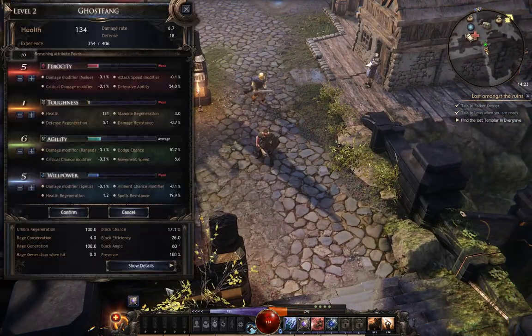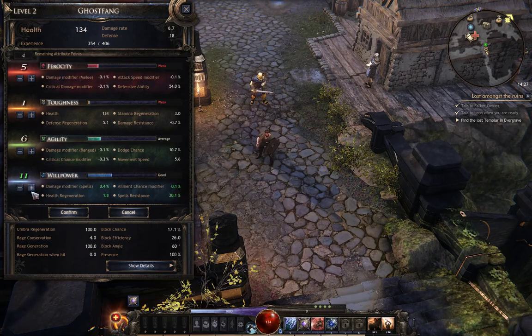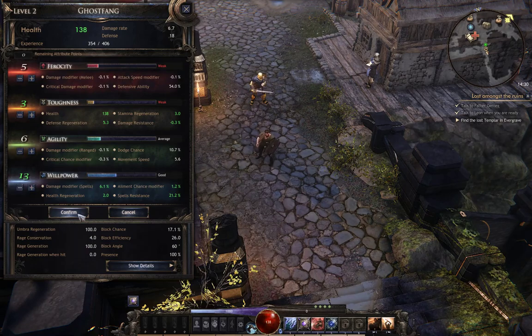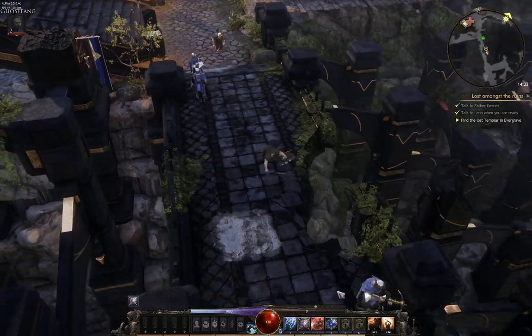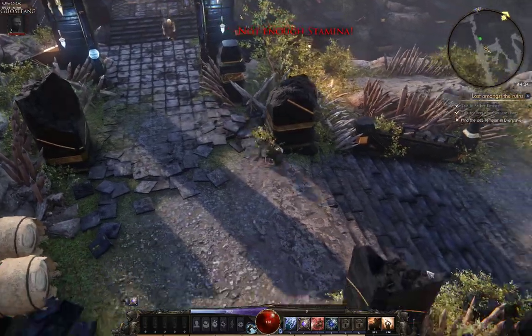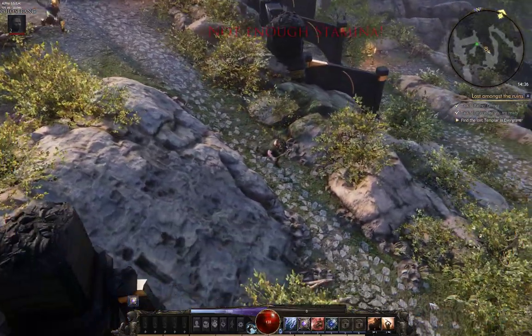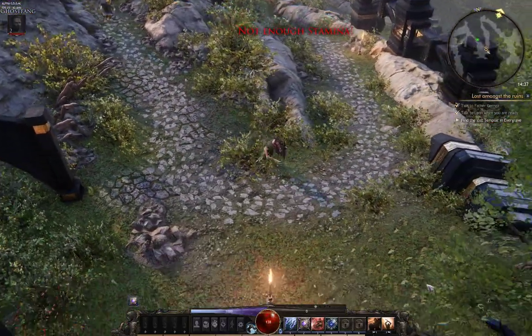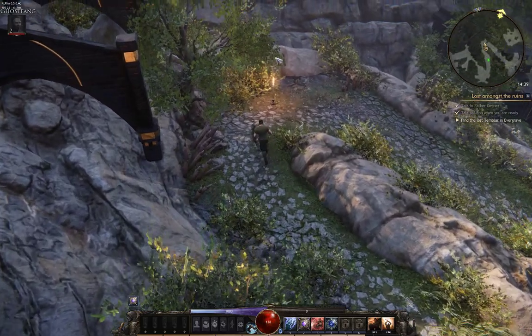We definitely need to get some better gear before we fight that guy. Or we should have possibly spent our actual points for leveling up — which you can do right here. You can see what everything does — let's increase our spell damage and get a little bit of toughness. That should help us. Kind of like paragon points from D3. Probably would have been smarter if I spent them in the first place, but you know, you make mistakes and you learn from them.